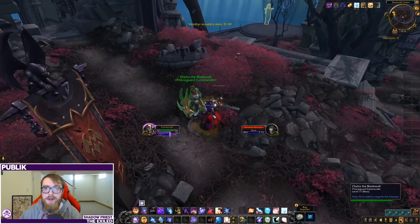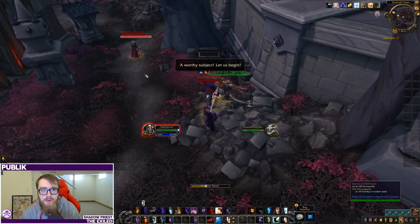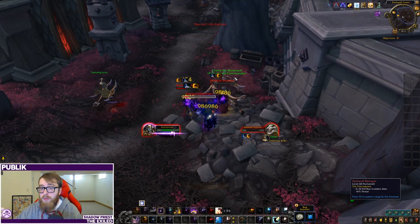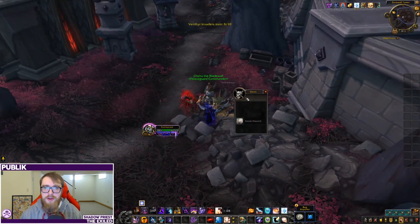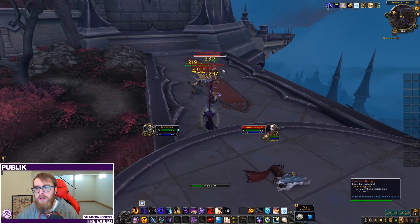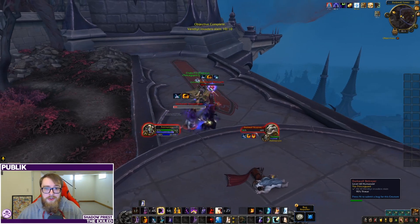That is all of the covenant abilities currently available to us. I'm expecting some changes at some point, so I'll make a new video if things change significantly. Look for another video in a couple of days about the actual conduits we get from each covenant. Remember, a covenant isn't simply just these two abilities — you also get access to three soul binds and all the conduits for each, so there are a lot of crazy combinations. The next video will be a deep dive of each soul bind and the benefits for DPS, utility, or defensive play.